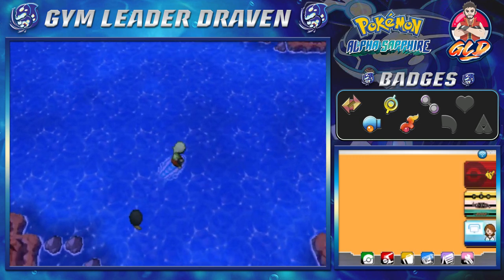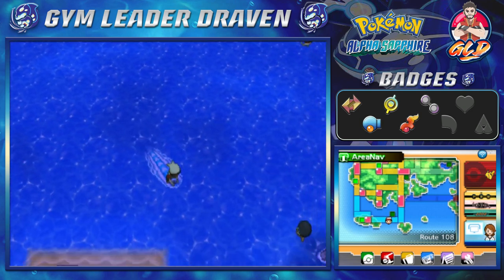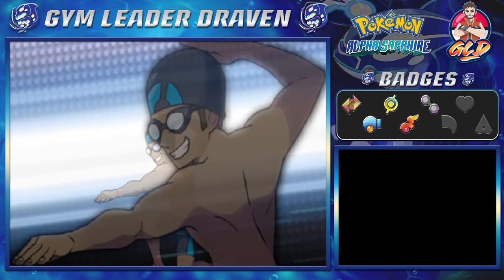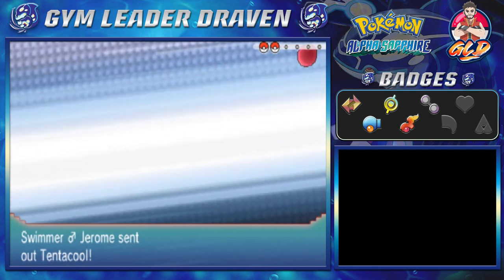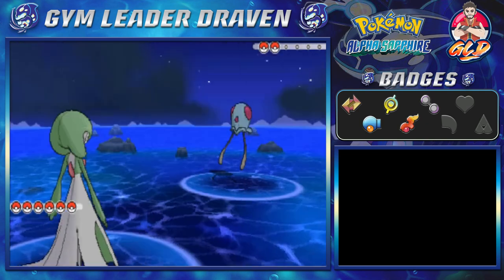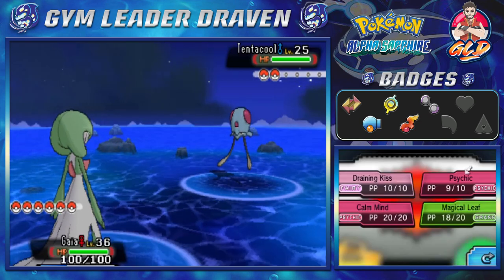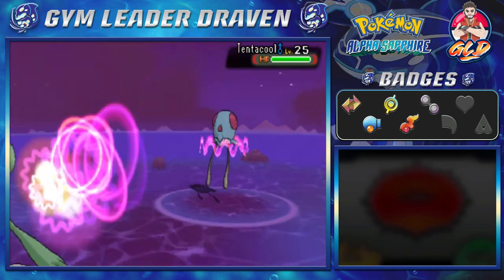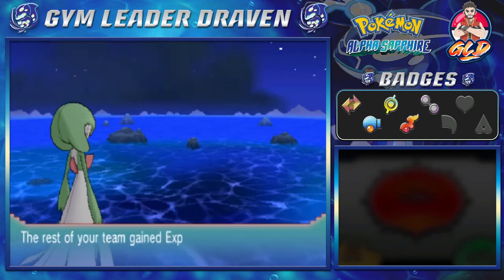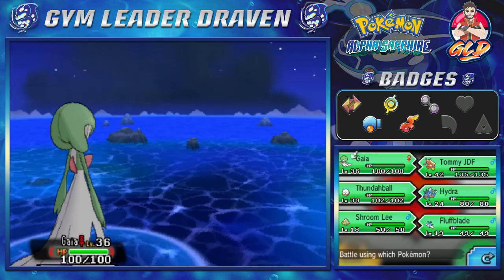Let's cross this border — and here we are, Route 108! You'll be finding more trainers but also something of interest. Taking on Swimmer Jerome — let's go with a Psychic attack. Psychic does the trick and just like that Tentacool defeated. Hydra is at level 24 and here comes Pelipper, so we're going to be switching out to Thunderball.